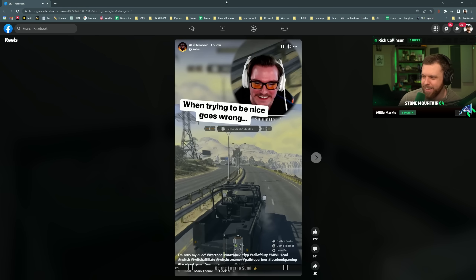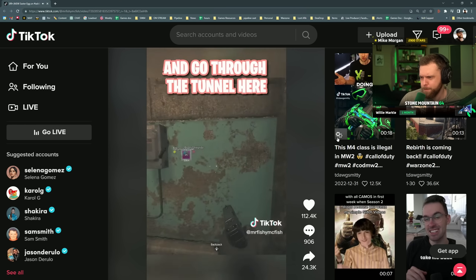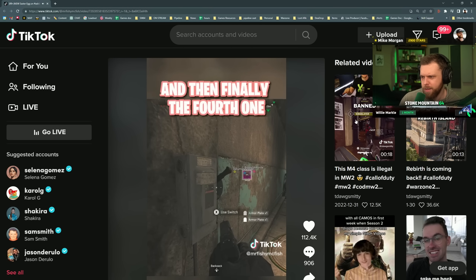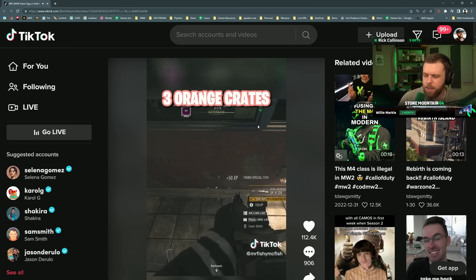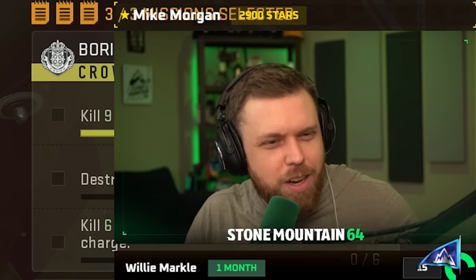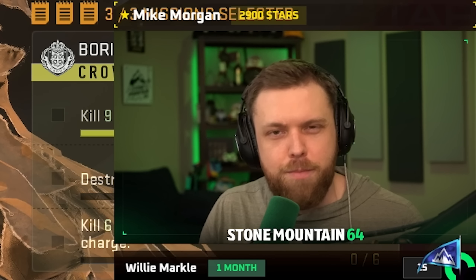New easter egg on Ashika Island — it's in the power plant. You want to go to the bottom and go through the tunnel. There are four switches to turn on in order: first, second, third in the middle, then the fourth. This opens a door. It's a lot simpler compared to the secret room challenges on Rebirth Island that required killstreaks. I think it'd be cool to see some harder secret easter eggs — it kind of feels more like a main feature than an easter egg compared to what they used to do.